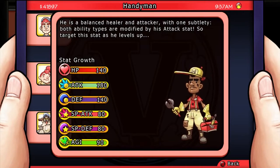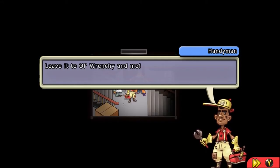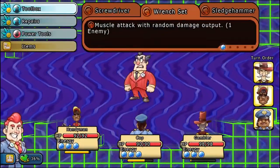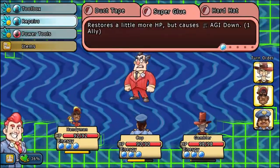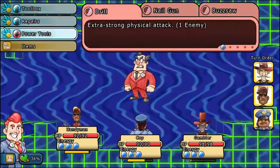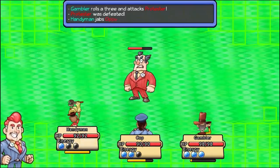This citizen is the Handyman. He is a balanced healer and attacker, with one subtlety: both attack types are modified by his attack stat, so to target this when he's leveling up, you want to pair him with people that boost attack. His talent is that he can open doors. In combat, you can either generate energy by attacking or by healing, which makes him really good at both. But when he actually gets to full energy, you can use that energy to do some serious damage physically.